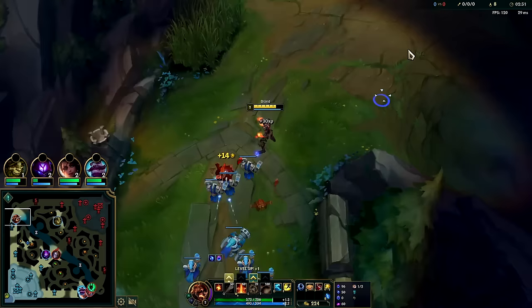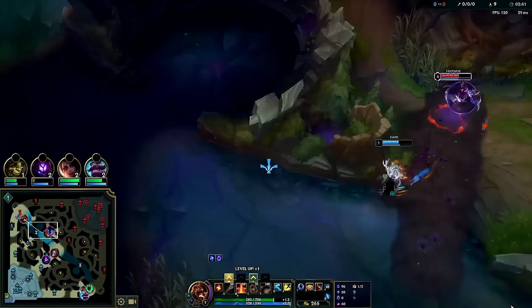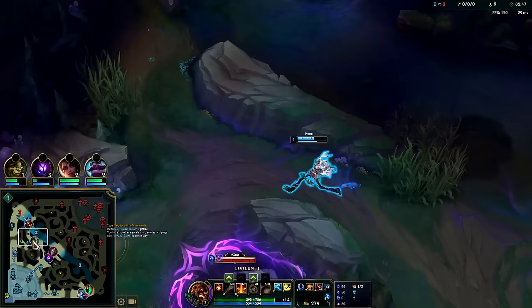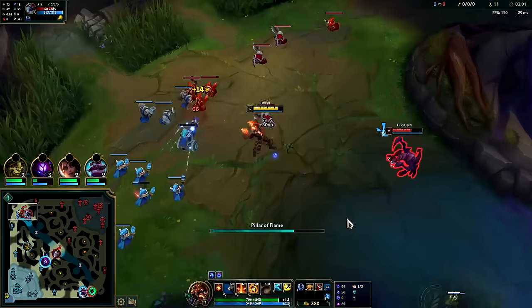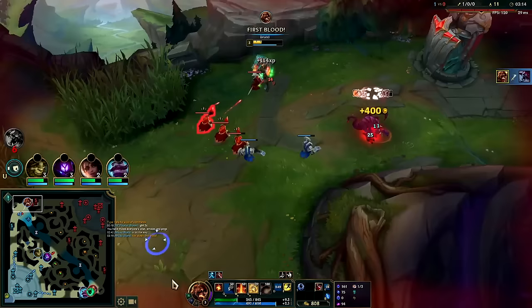Shyvana possibly over here. This is bad — how does Ivern have zero camps? We're almost three minutes in; he must have tried to invade and it didn't go well. We'll pick up Q here for the stun. Auto E — I know he wants that cannon, he's gonna die for it. Got the Q-auto, and he greeded hard there. I had a strange assortment of ability usage but it panned out — he didn't want to flash away and I still had my flash.